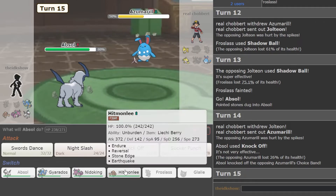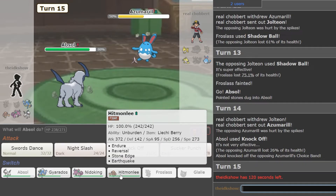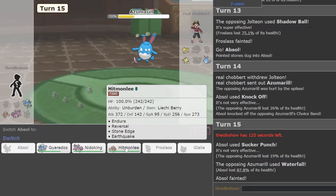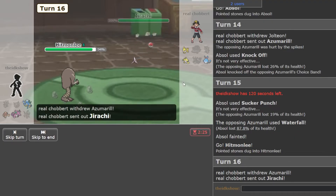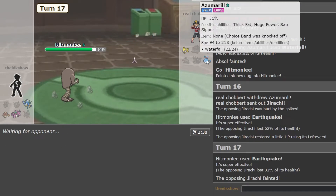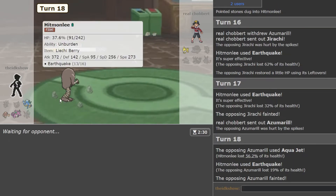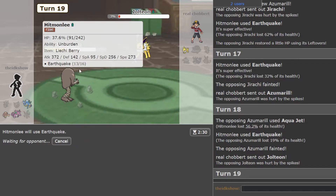But this Azumarill is the problem. Do I just Sucker Punch? I don't think this would die to Aqua Jet. Yeah, I think I Sucker Punch. I think this wouldn't die hopefully. Earthquake would do a lot to either of those. I think Gyarados would be able to take care of this — I don't know if I'd have to hit a Stone Edge, but oh yeah, we took that. Okay, cool. Alright, we got another clip.